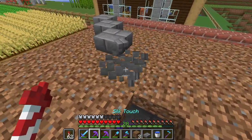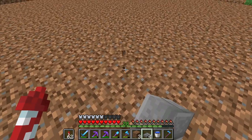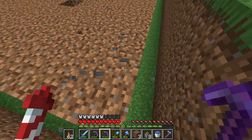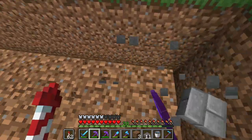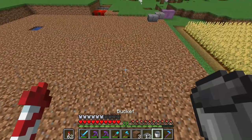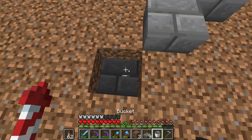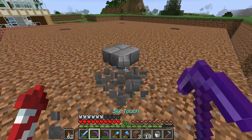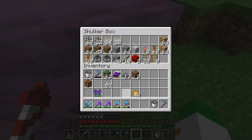Make sure the spacing is right: one, two, three, four, five, six, seven, eight — yes, that's correct. Put the water in each one like this — this is how we hydrate the crops. Crops technically don't need to be hydrated but if they're not, they grow extremely slowly, which we obviously don't want.